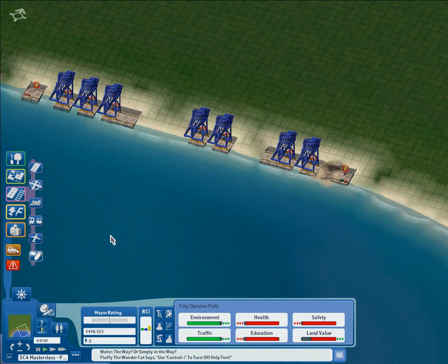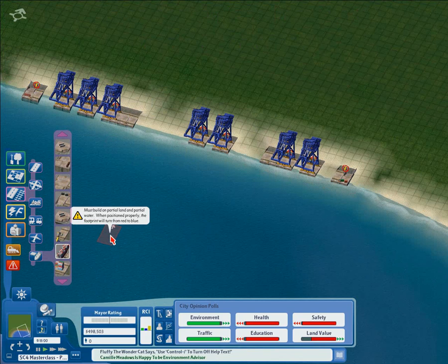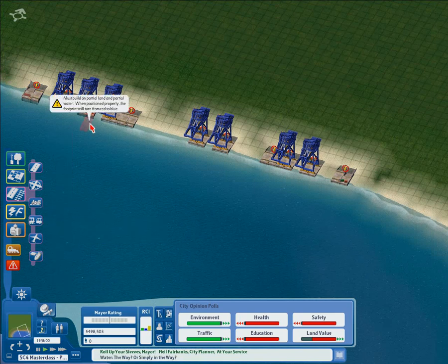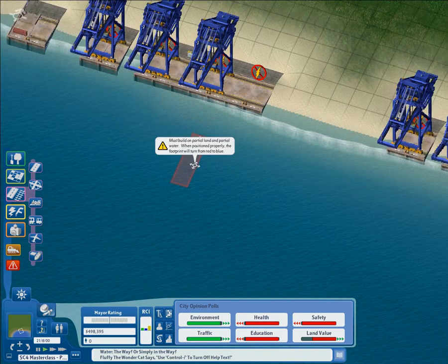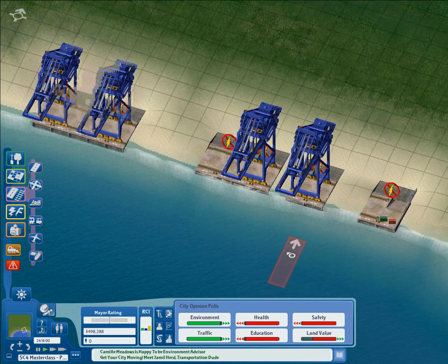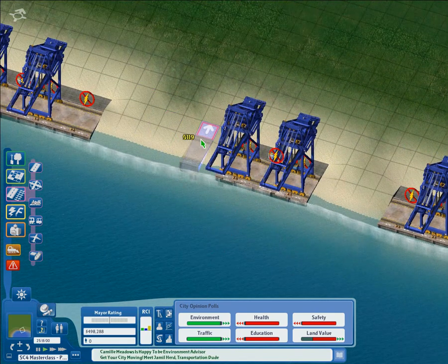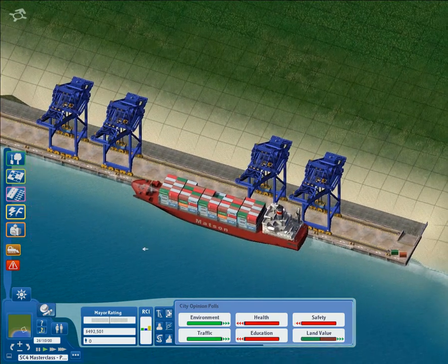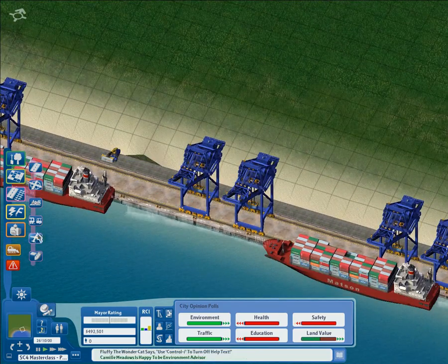And then it's just a case of filling in your dock. One of the lots you can use is this container port dock with stacker lot, which contains a stacker vehicle designed for moving containers. You can see it there in the background between the cranes. Dotting it around your port will be good, and you can use the filler pieces to fill it in.